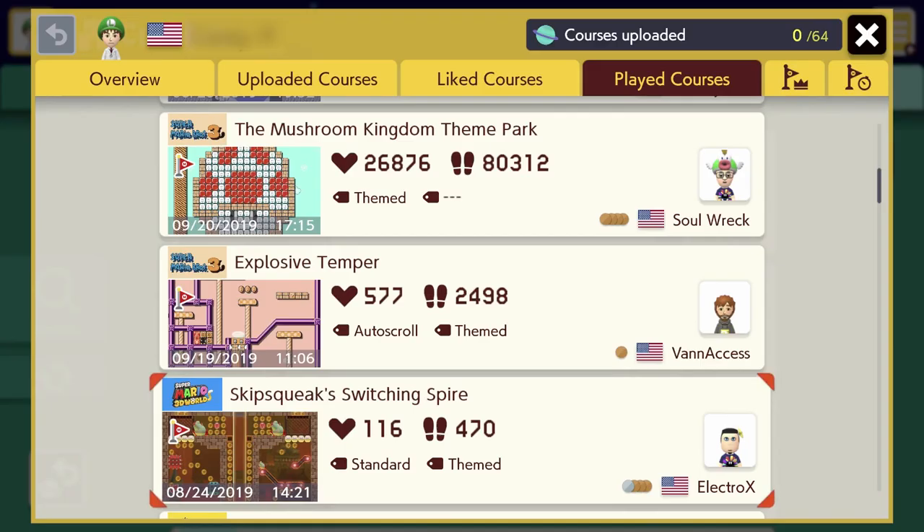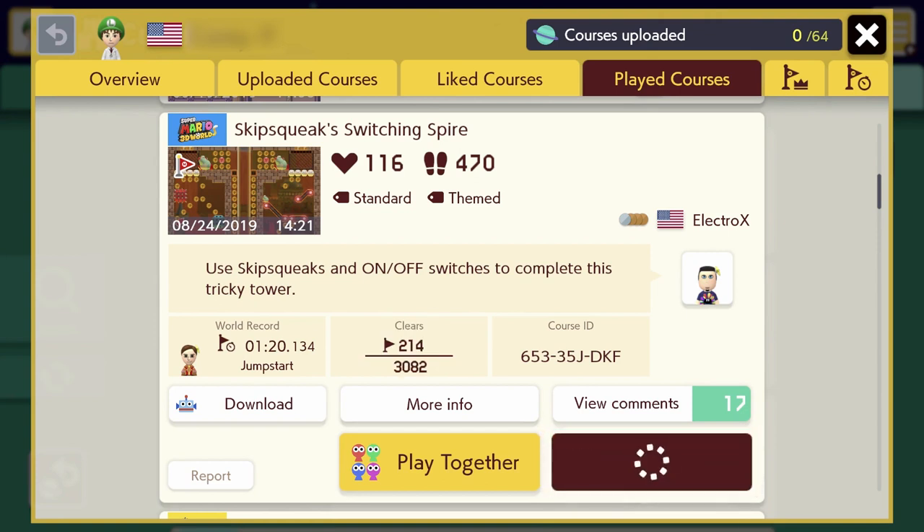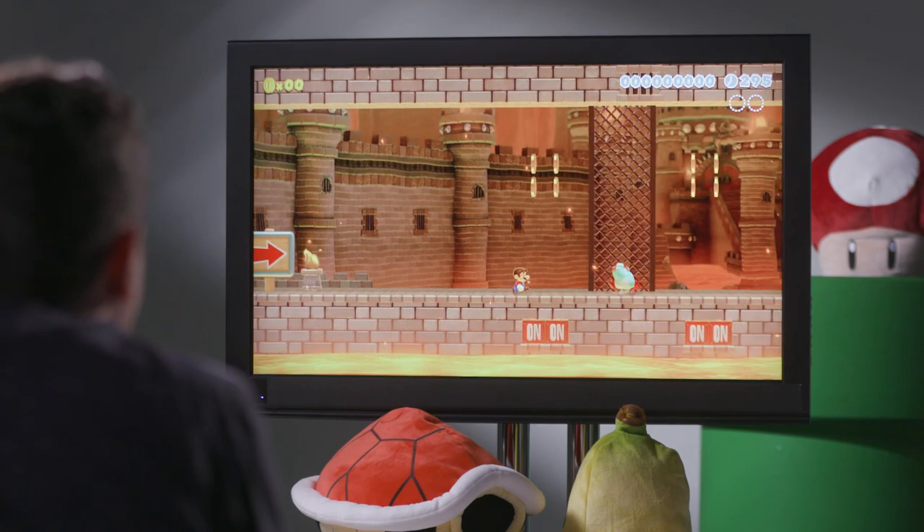The next course up is called Skip Squeaks Switching Spire, which is a mouthful in and of itself. Made by Electro X from the US. His description: use skip squeaks and on-off switches to complete this tricky tower. This one's got a pretty low clear rate of only about 7%, so I'm expecting a little bit of a challenge. Skip squeaks are the enemies that kind of jump along with Mario's jump — you can see here they jump around the same time that Mario jumps. Sometimes you may need to time that just right.